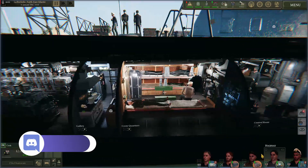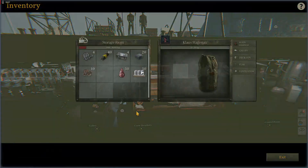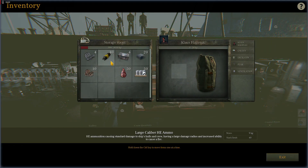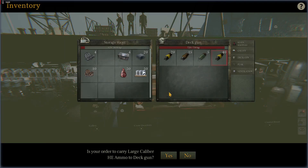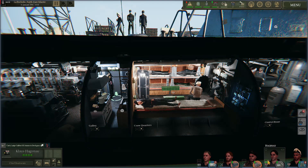While he's doing that I'm gonna have Mr. Hagenow head off to the storeroom, and move these 40 large caliber HE rounds directly to the deck gun. We go ahead and hit transfer, yes, and we're gonna give him two helpers. That's gonna make it go a little bit faster for us.